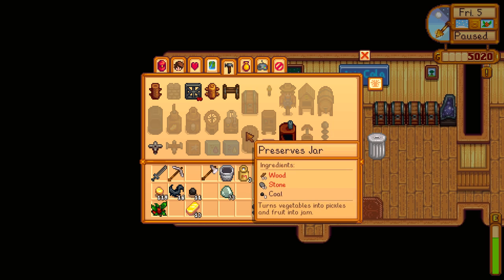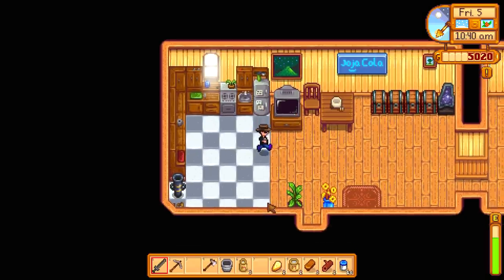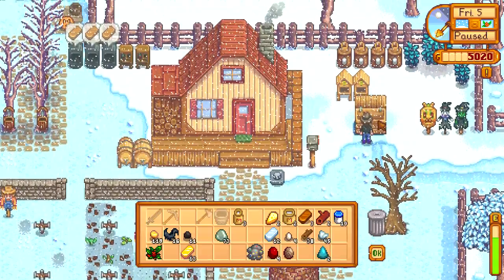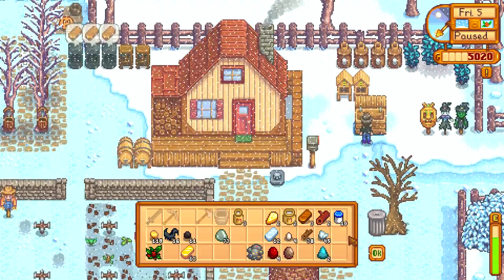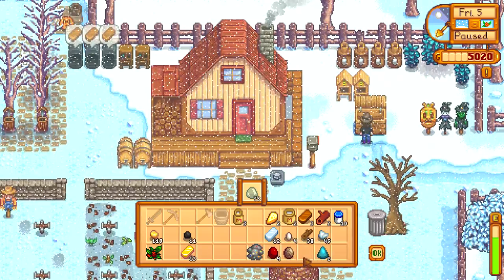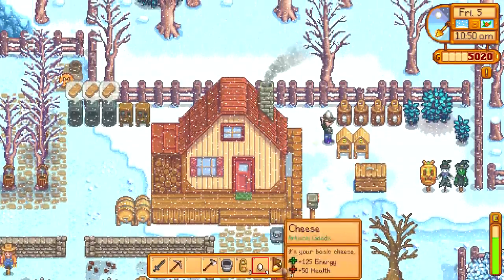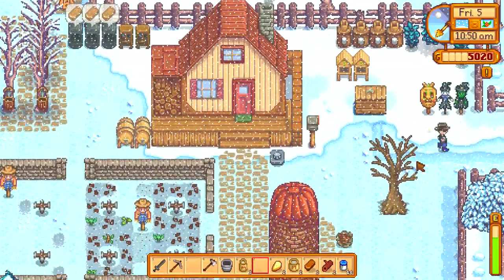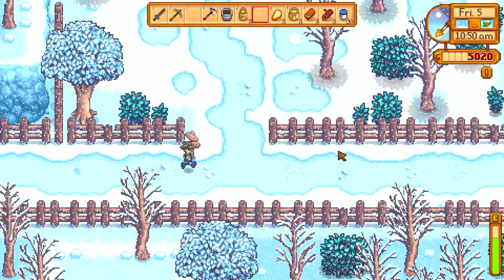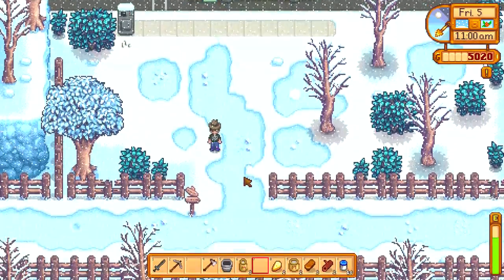What does it take to make one of these preserve jars? It takes coal, stone, and wood. I'm going to go break my geodes real fast and see what comes out before we go any further into this little daily adventure. But before I do that, let's drop off a whole bunch of the random things that fall off our enemies. Let's get another mayo pump going. As we walk through town I'm going to give people the mayo as I see them, and I'm also going to check for forageables.